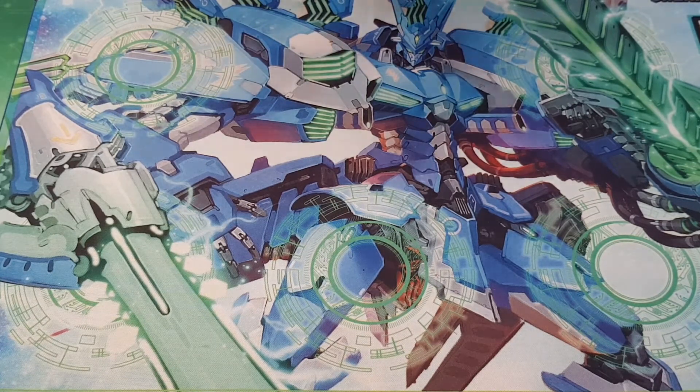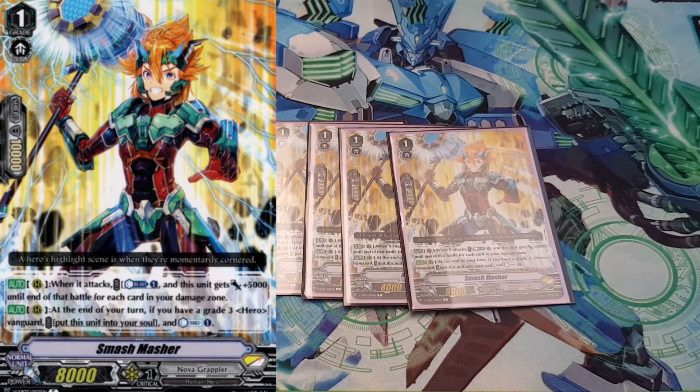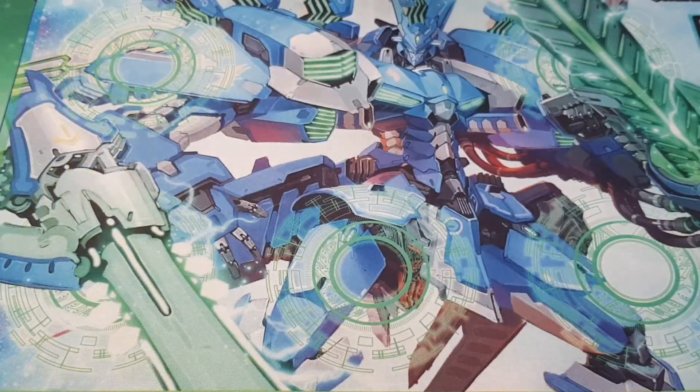For Grade 1s, play 4 copies of Smash Masher — what a name. This is a really nice Grade 1, it's really good in the late game. His first skill is rearguard: when it attacks, you can Counter Blast 1 and he gets 5k until the end of that battle for each card in your damage zone. So if you're right at the end on 5 damage, he's a 33k by himself. His other skill is at the end of your turn, if you have a Grade 3 Hero Vanguard, put this into the soul and Counter Charge 1 — so he's your other resource unit. 4 of this is a must in Heroes.